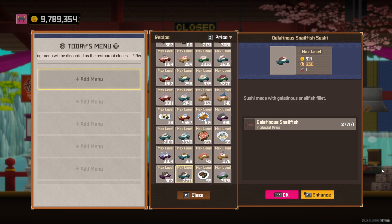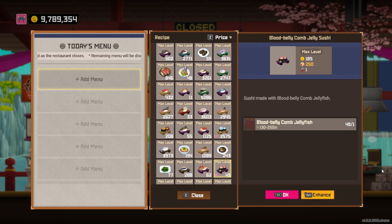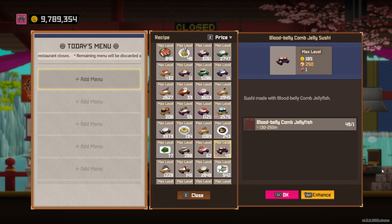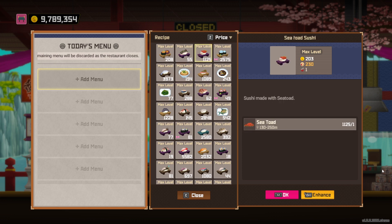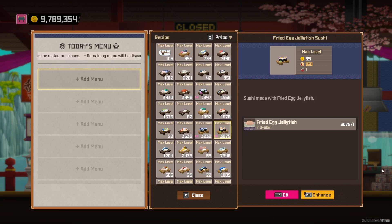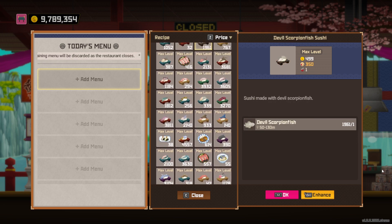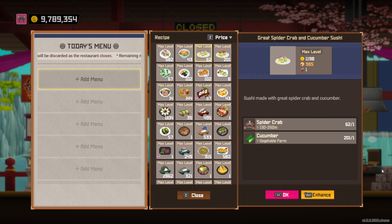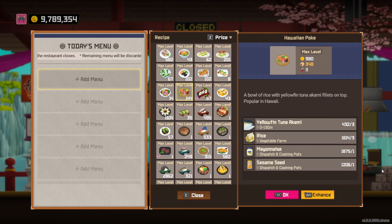Looking around at other stuff, you'll see the Box Jellyfish, Blood Belly Comb Jelly, and regular Comb Jelly — all of these are really low in price. It gets even worse when you're looking at the White Spotted Jellyfish, Barrel Jellyfish, and Fried Egg Jellyfish. If you have this dish you can serve it, but it's going to cost a lot of sea grapes and a lot of White Spotted Jellyfish.